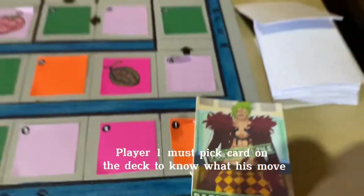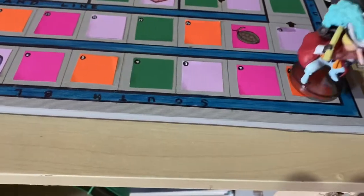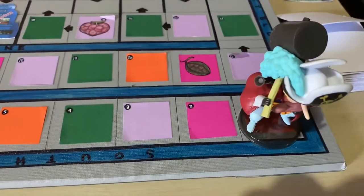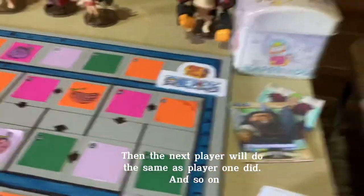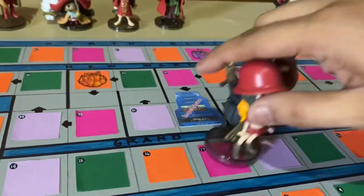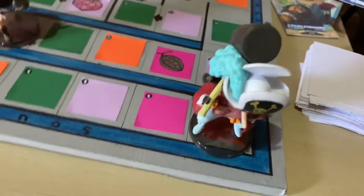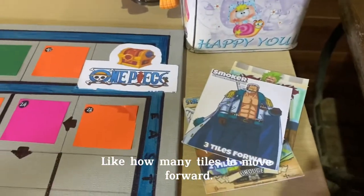Player one must pick a card from the deck to know what his move is. Then the next player will do the same as player one did, and so on. Each card contains different characters and moves, like how many tiles to move forward.